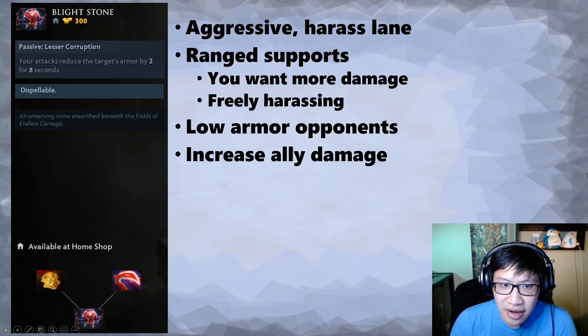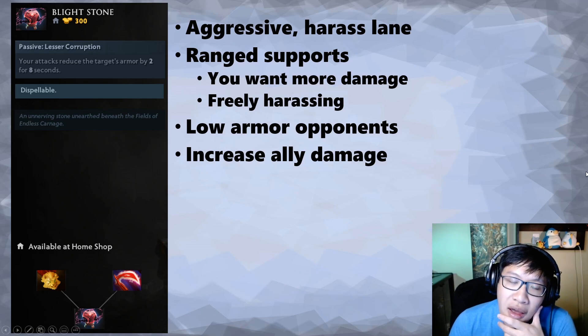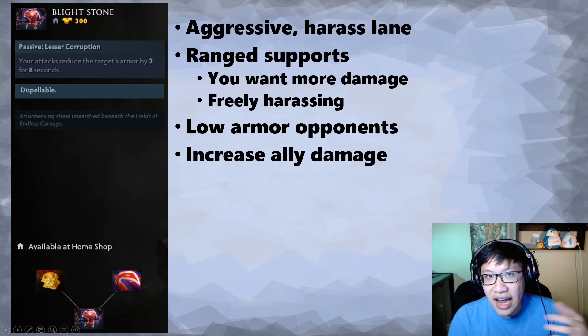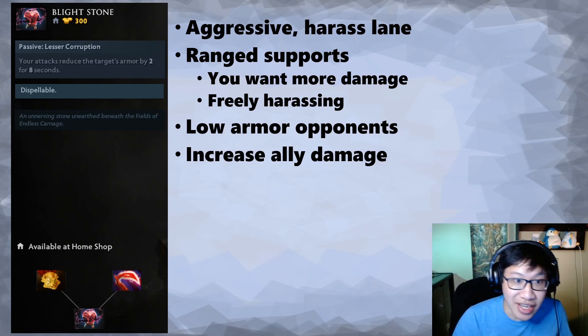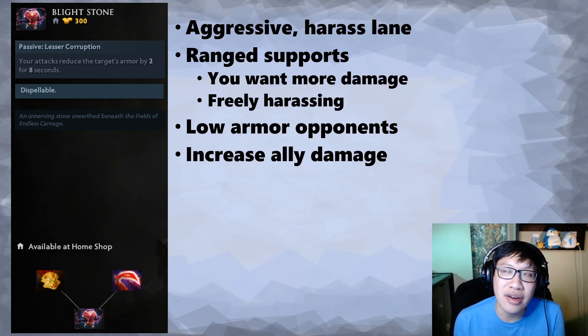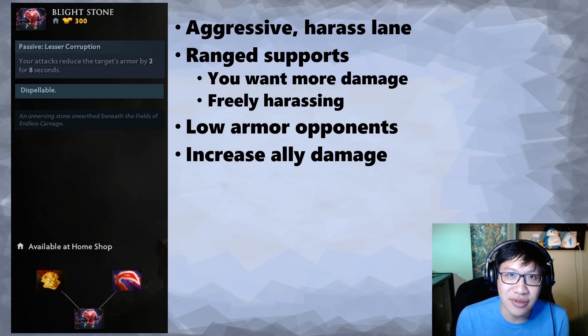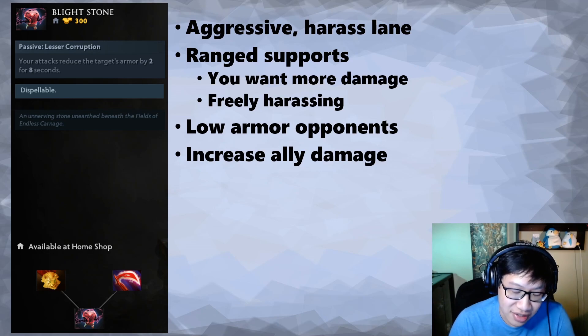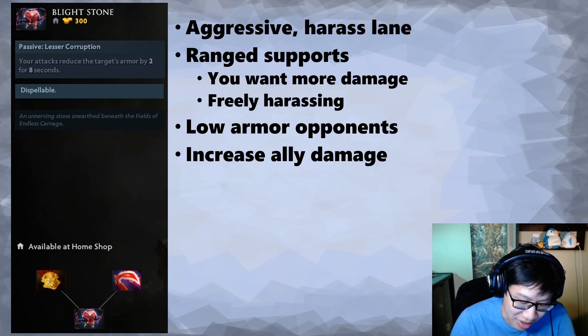If you're constantly trading, you need regen, stats, armor. But if you are the one getting free pot shots off on a melee hero or a ranged hero with a bad attack animation, then Blightstone can be good because you're getting all this free damage and just asking for a little more. If they are low armor, two armor reduction is relatively better. Somewhere around three armor is probably ideal. And you're going to increase your ally damage — Orb of Venom allowed your ally to get in attacks because they had enough damage; Blightstone increases the damage they do but doesn't strictly allow them to get those auto attacks off.